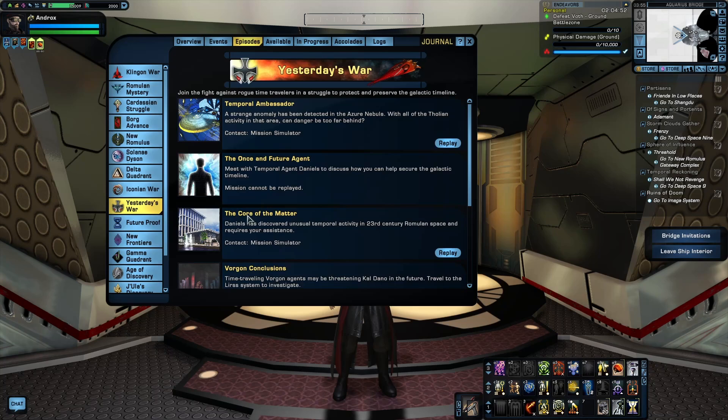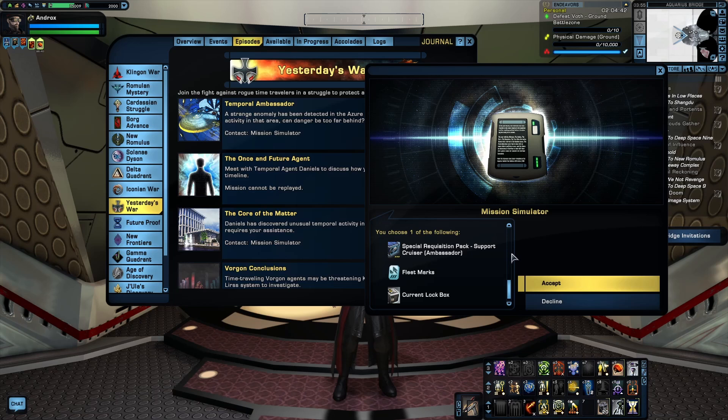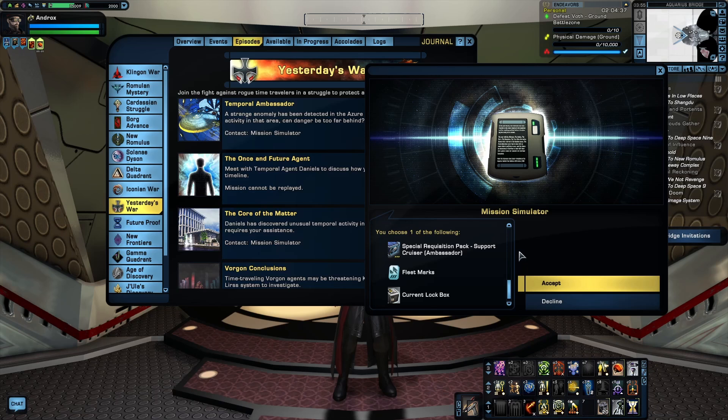Next, we're jumping ahead to the Yesterday's War Arc, starting with Temporal Ambassador. This episode rewards a free Tier 3 version of the Ambassador class. There's really nothing special about this ship — it's just a free Tier 3 ship without even a unique console. But a free ship is a free ship. If you're a fan of the Ambassador class, jump ahead to this mission as soon as you hit level 20, because that's when you gain access to Tier 3 ships. It's also a nice easy addition for your Admiralty. Also in the same arc is the episode Survivor, which gives the Furtive Perseverance set, a Romulan-themed ground set focused on stealth with nice buffs to crit chance and crit severity — good for weapons-based builds.